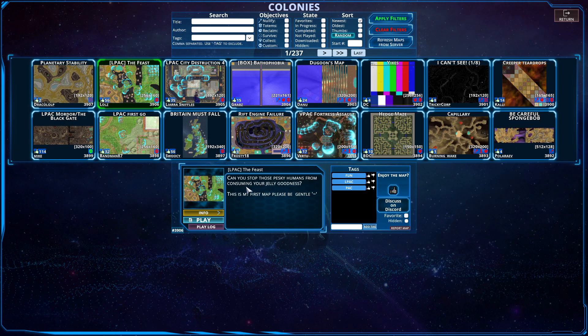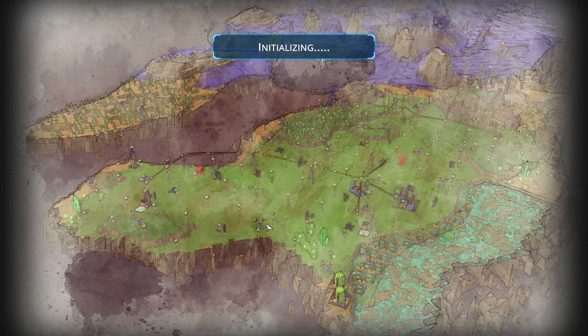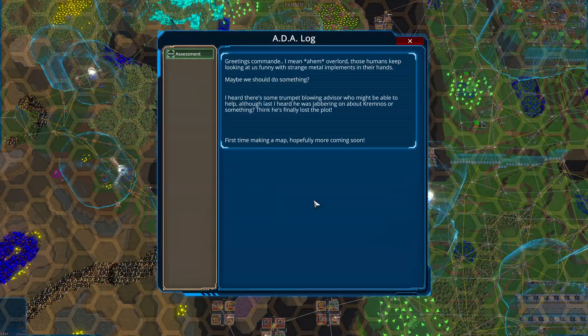Can you stop those pesky humans from consuming your jelly goodness? This is my first map, please be gentle. We shall be gentle. It's an Elpac, we have the goodness coming to us. Very much a fan.